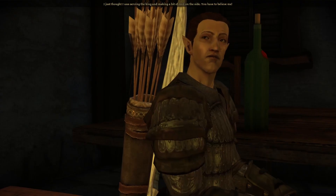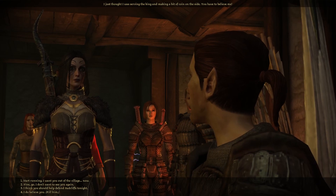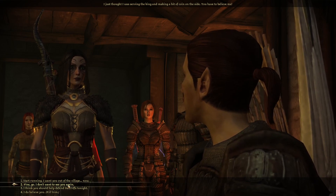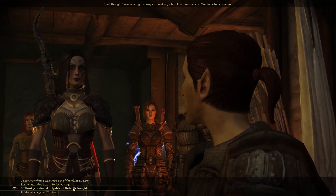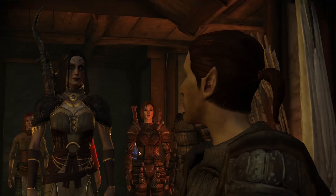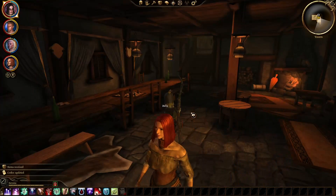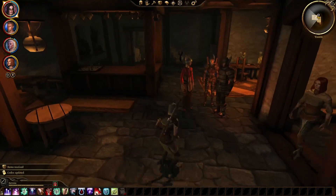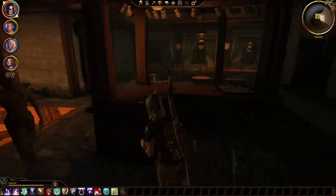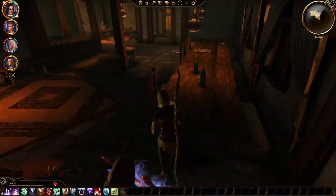The random background voices really got me — made me think it was coming from my house. We tell Beric he should help defend Redcliffe tonight. He agrees and thanks us for our mercy. We're recruiting all these people and they might die. We keep encouraging people to help — you could hold a bow and fire it, lay some traps down, throw a rock.